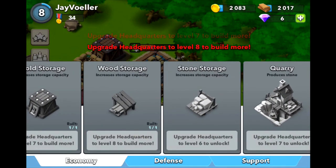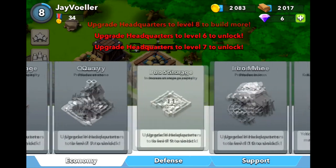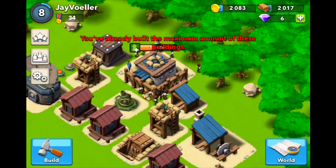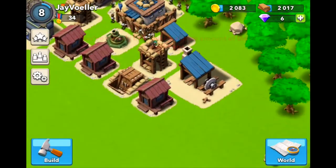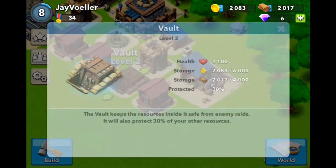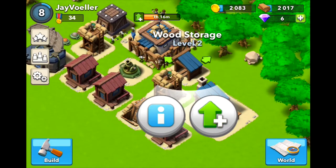You've got your wood storage, stone storage, quarry which produces stone, iron storage, and iron mine. Then there's the interesting one — the Vault. Whatever I have under a certain limit goes into here, and it protects 30% of my other resources. Basically, anything in the vault when a battle happens will not be touched, and it fills before the wood storage.